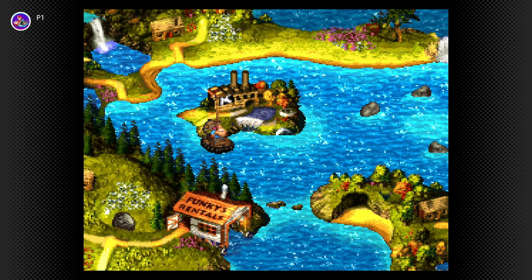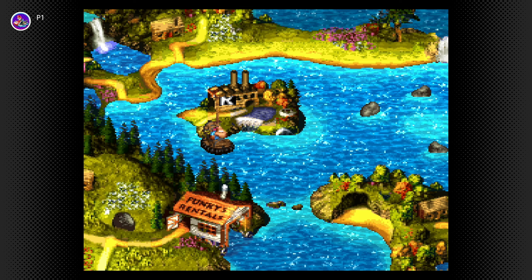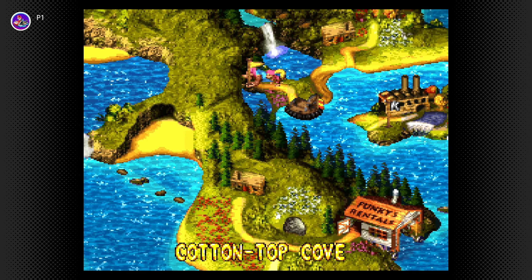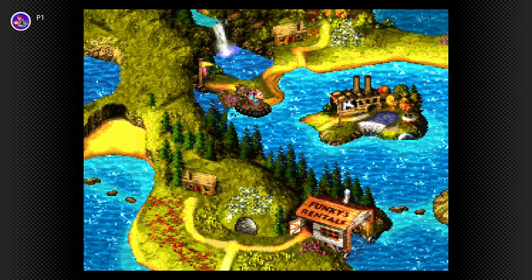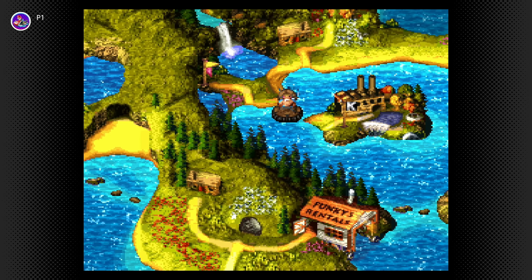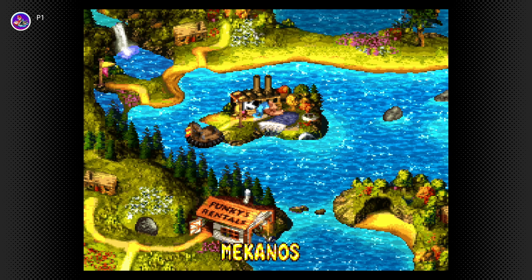Hey guys, SoldierGuns here, and today I'm going to be continuing Donkey Kong Country 3: Dixie Kong's Double Trouble. This is going to be part 4. In the previous part I completed the area called Cotton Top Cove, and I did fully complete it. I got a ski part from Scorch Showdown, the boss area, so I did collect something from that boss.